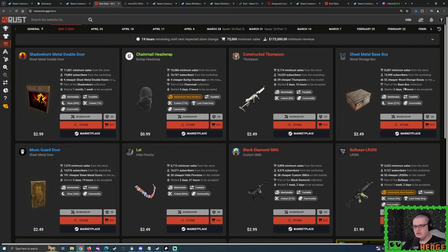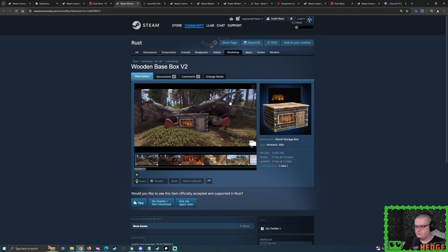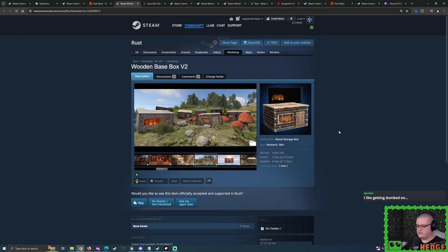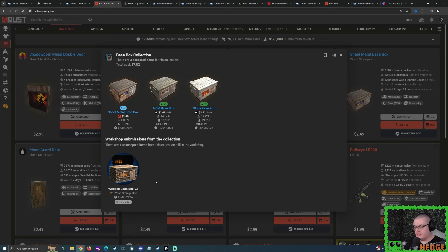Let's move on to the Sheetmetal Base Box. Immediately I've got to bring this up — we have the final skin. Originally, the Wooden Base Box was the first skin submitted but it wasn't accepted. Stone Base was accepted. High Quality Metal Base was accepted. Sheetmetal Base was accepted. But Mr. 38, considering what's happened recently, probably decided to do a version two. So on the horizon, do we see more of this collection? Yes. Will there be a large box version? Maybe a rug with all of them? We'll see. I don't think we'll probably see much more out of this — but I'm more than happy to be surprised.